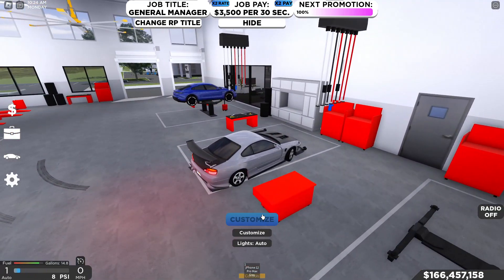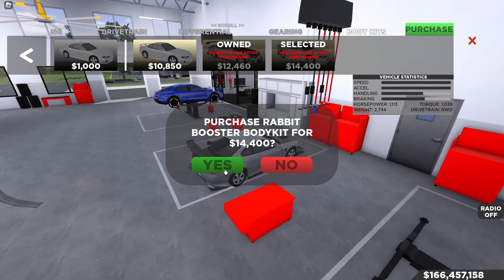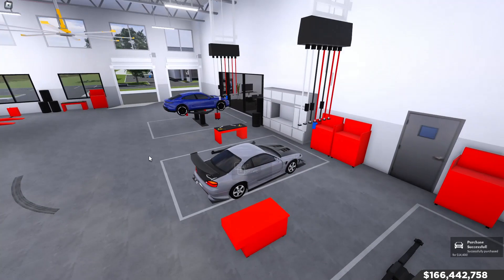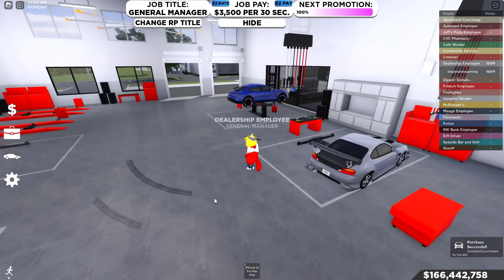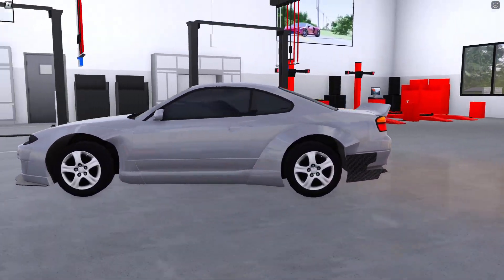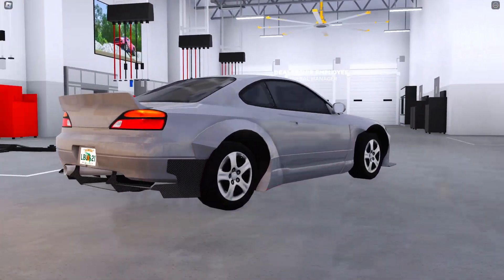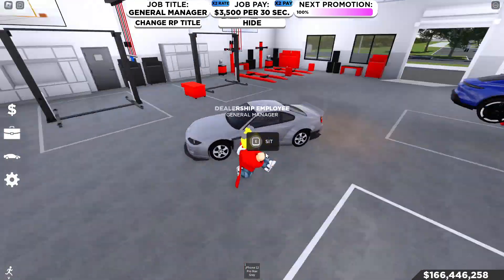The last S15 body kit is the Rabbit body kit for $14,400 — a wide body kit. You can definitely make a really good build out of this one, so we're going to build this one in the customization portion of the video.